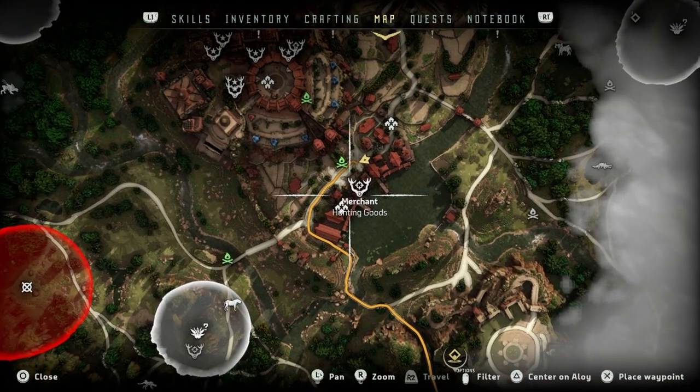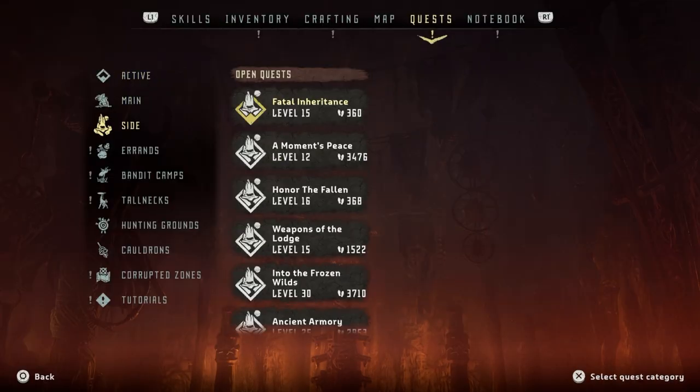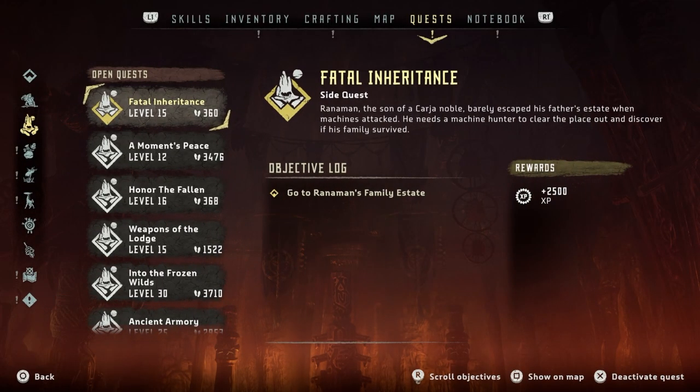Let's do that quest that was here. Fatal Inheritance. Ranaman, the son of Akar Genoble, barely escaped his father's estate when machines attacked. He needs a machine hunter to clear the place out and discover if his family survived. Go to Ranaman's family estate and there'll be 2,500 XP.